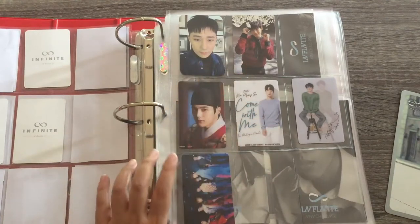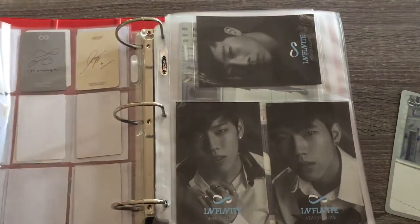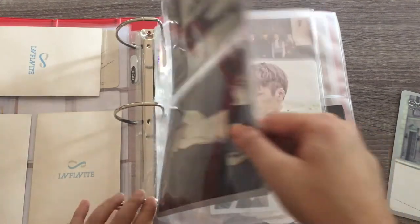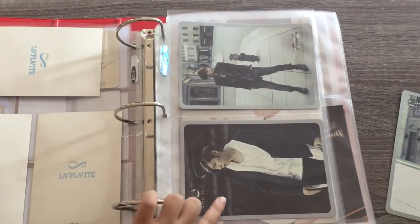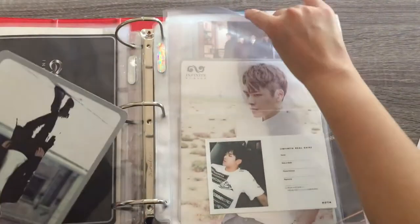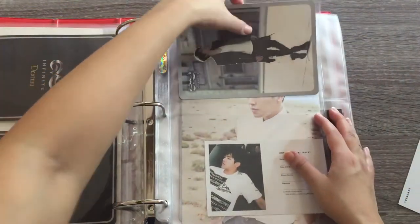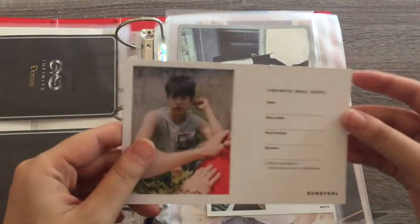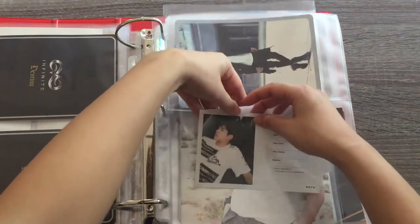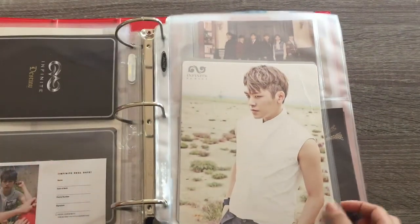I also have Dongwoo's Top Seed photocard, so I have to work on that as well. Let's work on the bigger items. I currently have Soongyu's Destiny photocard as well as Dongwoo's, and I have Woohyun's Destiny photocard to put away. And then I have this Real Date application for Soongyu from the Reality album, so I'm just going to put him behind Hoya over here. That's basically it for the Infinite section of this binder.